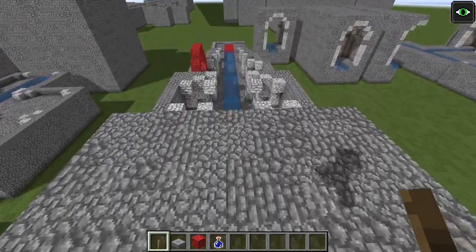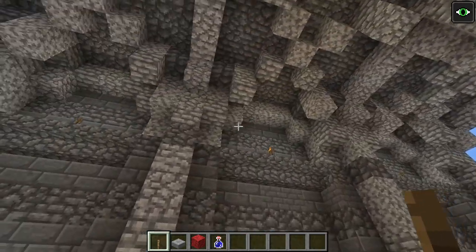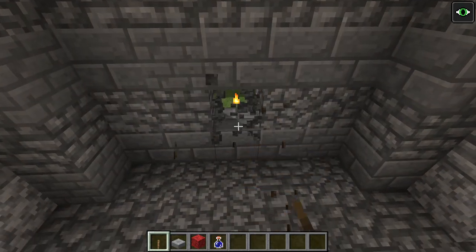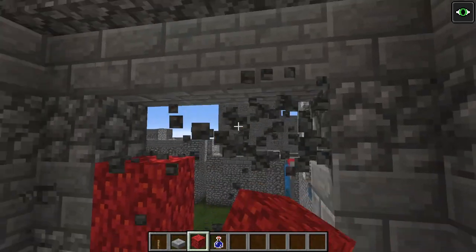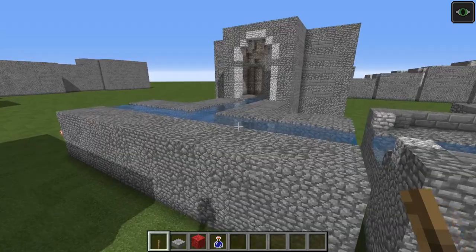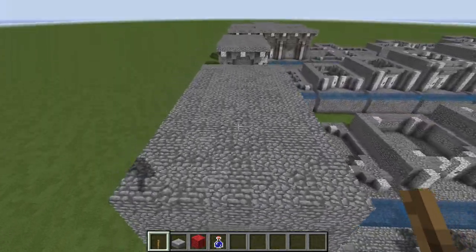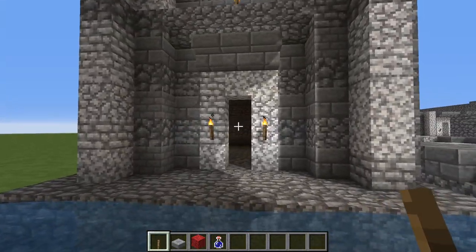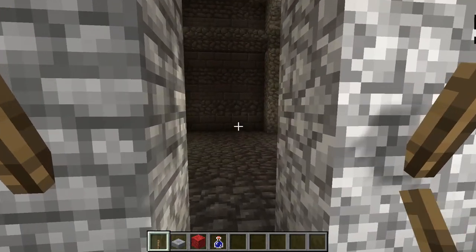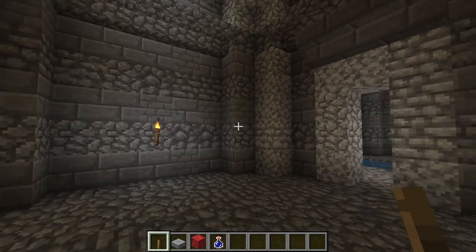So that is going to be one hallway segment. You will be building no doubt a lot of these, and once you know how to build one, you just mine out and build another one for however many you need. At various intervals along here you can choose to add in a doorway. And on the other side of that doorway, you can choose to add a room. So this segment is just a hallway segment, but on the other side of this you can have a doorway which leads to a small chamber. In here you can either extend this chamber back or off to the sides using the same modular pattern.